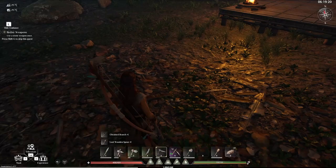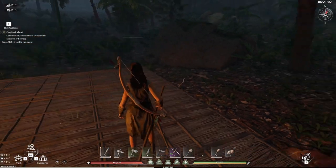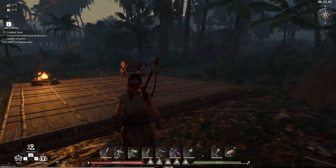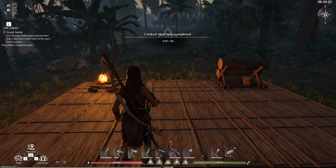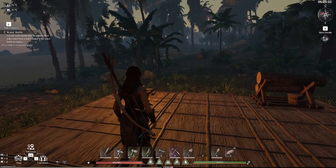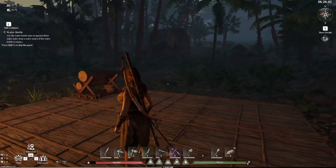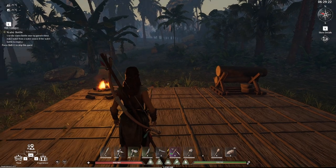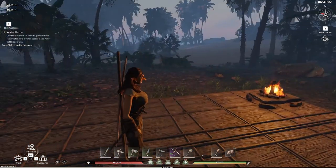Very good. Now use it once — I equipped it. Done, that was it. Consume any cooked meat — got it. Use the water bottle once to quench thirst. Now this is an issue because for the water bottle you need leather and we don't have it. Before venturing out to find leather, we will need to get rid of what we have extra in our inventory.